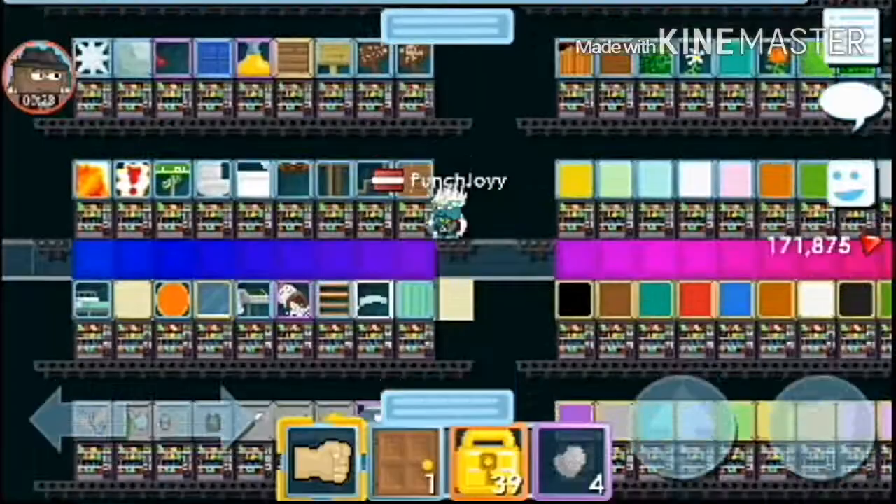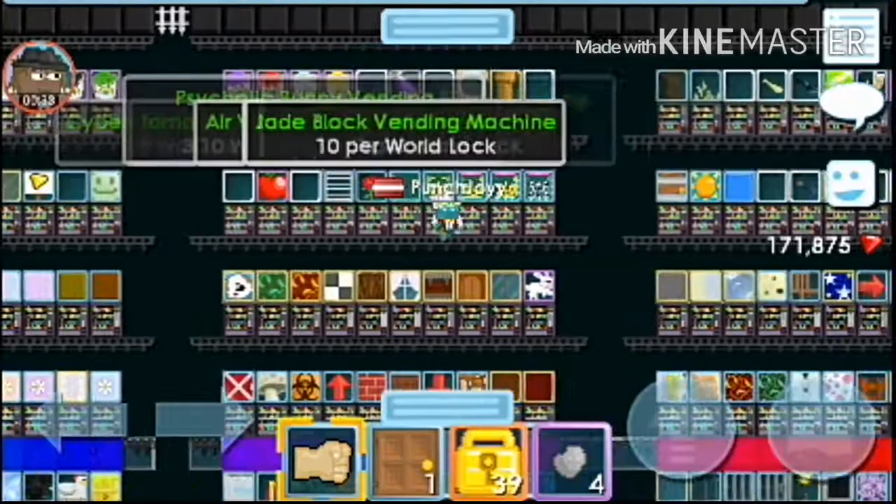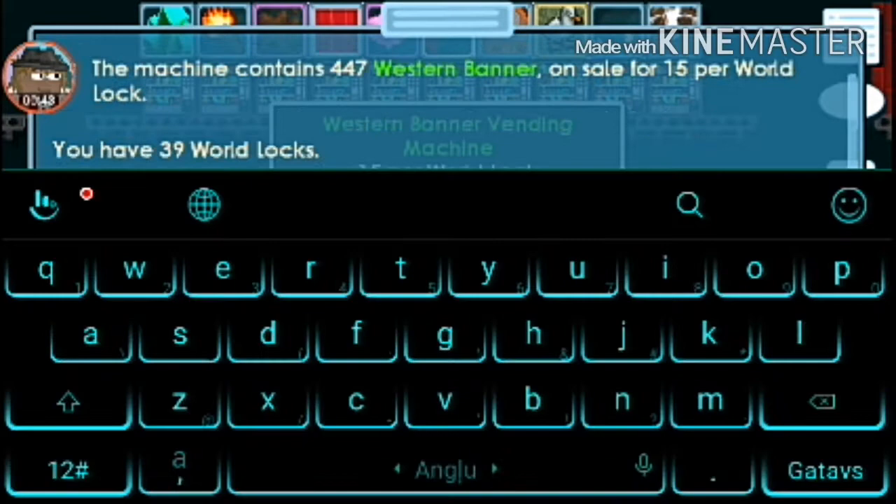I also watched and checked the price of western banners. In Mixtom it costs 15 for world lock in blocks. In a small seed pack selling world it is 40 for world lock in seeds, so I think you can understand that Mixtom is the most expensive vending world in Growtopia.